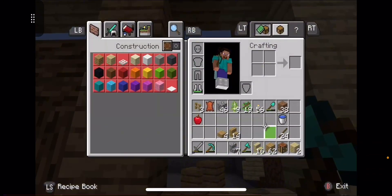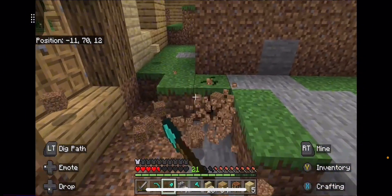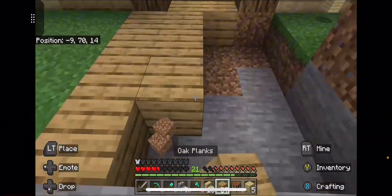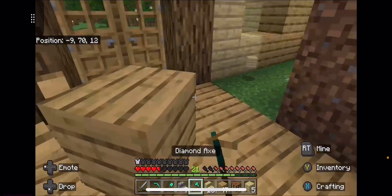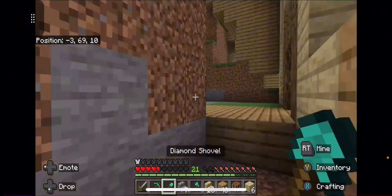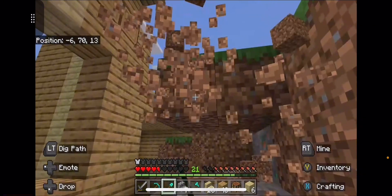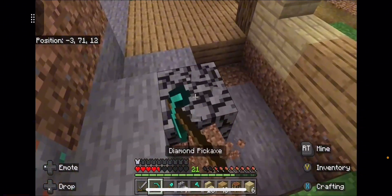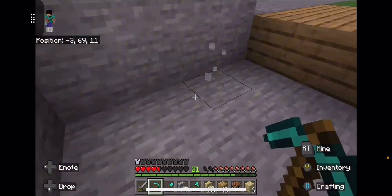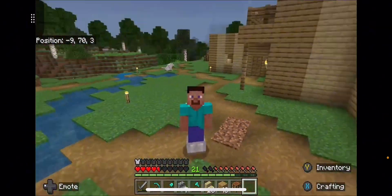One more thing we can do to wrap up the episode — we can also start carving out the floor on here. Make like a little shepherd pattern. This next one needs to be different. Let me go ahead and clear down this area. This will be birch. As you can see, it's going to be birch right there. Thank you for watching and I'll see you later.